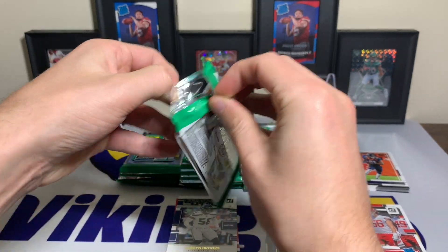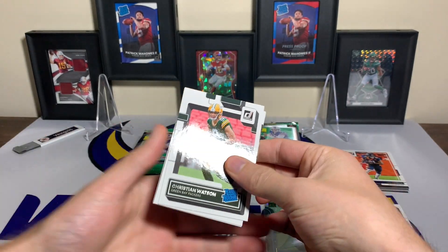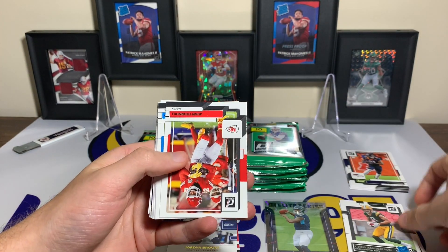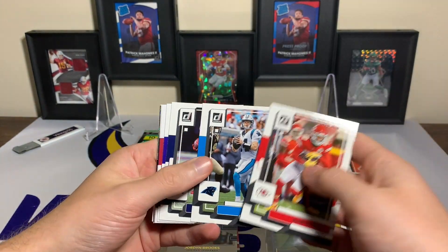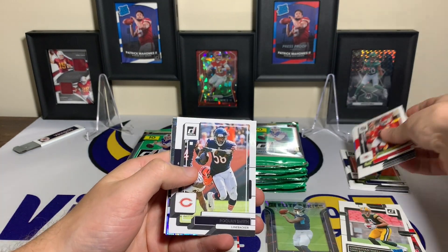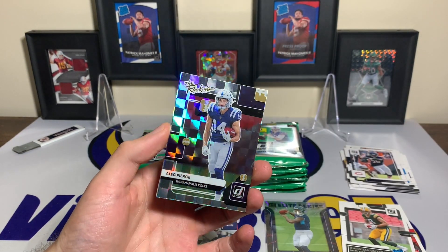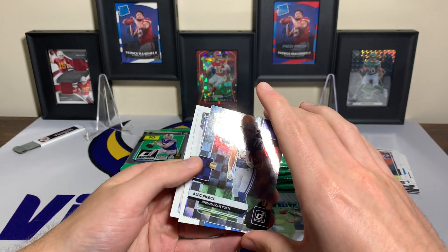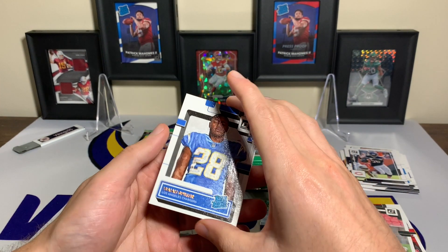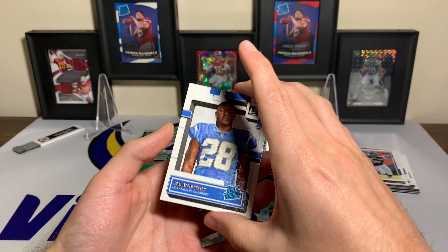Pack number two. We have a Christian Watson, the Packer rookie card. A Juan Thornhill, Sam Darnold, Ramondre Stevenson, Eli Mitchell, Roquan Smith, and rookies — Alec Pierce for the Colts. Isaiah Spiller with the rated rookie. Looks like canvas — I don't think these are short prints, but cool card.